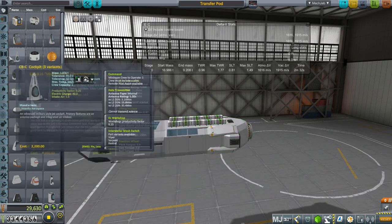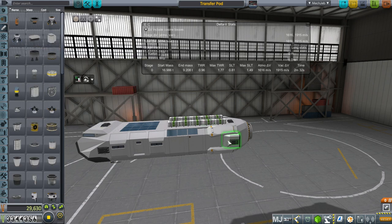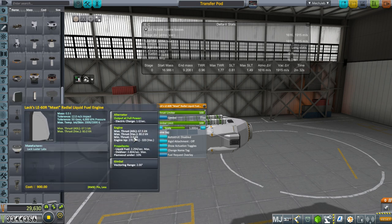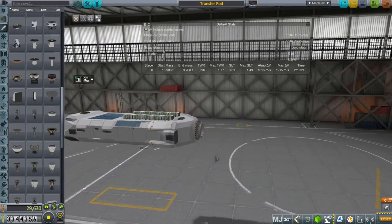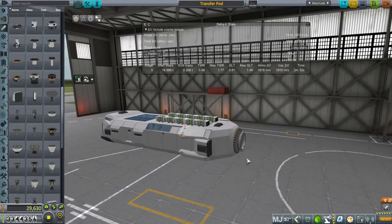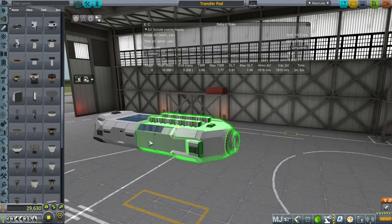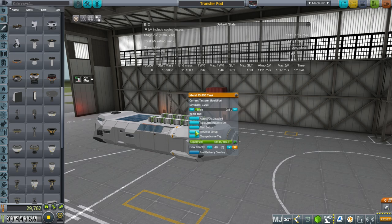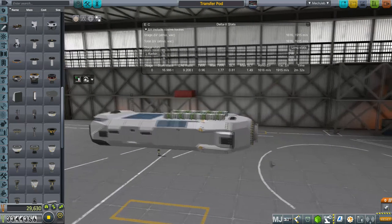The engines we're going to use are these, which you saw on the previous Lackluster Labs thing I made. It's got two 80-kilonewton engines with 320 vacuum ISP, which is all. As soon as we can, we should replace them with nuclear engines, but we don't have those yet. Those would be a natural choice, and at that point we can change our tank setup to just liquid fuel, which is very convenient.